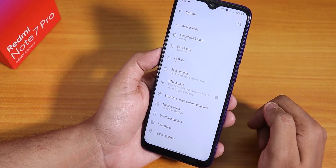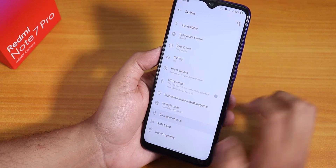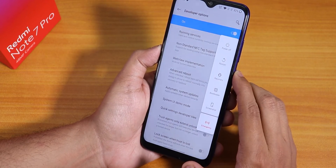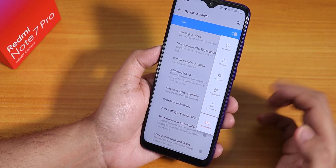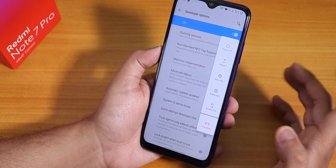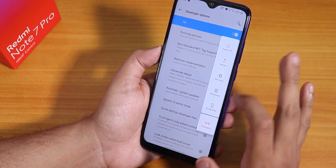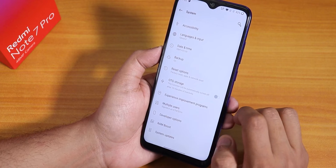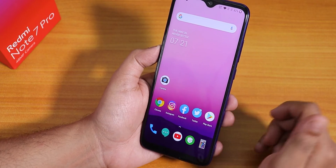I've already enabled developer options. With the Advanced Reboot option enabled, holding the power button gives you Recovery, Fastboot, or Bootloader options directly — rebooting to recovery or fastboot from the power menu is a cool feature.